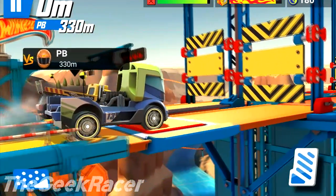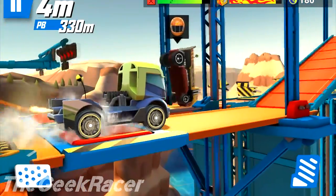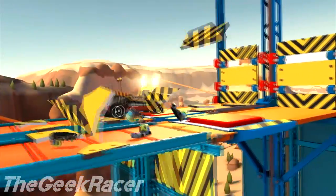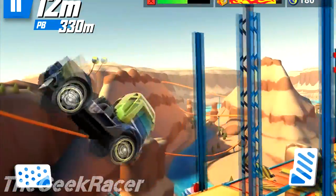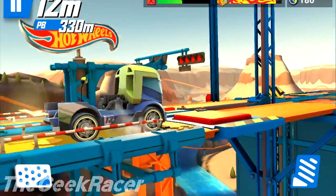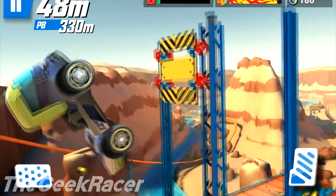Hi guys, GeekRacer here. In this video we are sorting the vertical gate with heavy trucks. We need to press the big red button to lift up the gate or break down the gate. The first one is a rig hit. It's the weakest truck and not upgraded so far. In the result it has little chance to pass through the gate, but it's quite funny to look at its attempts.